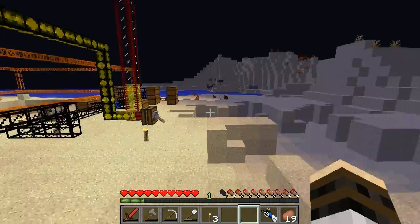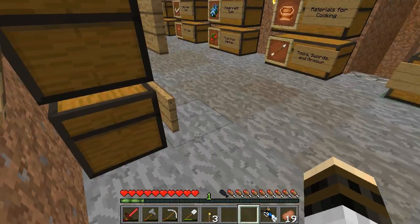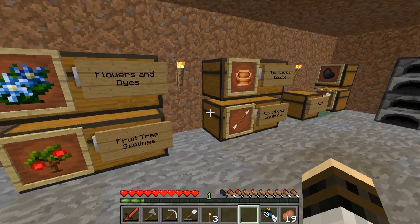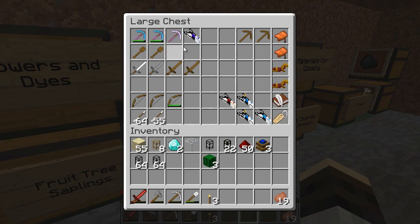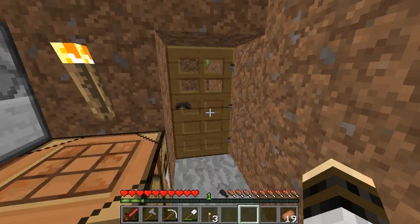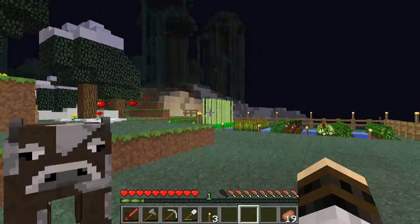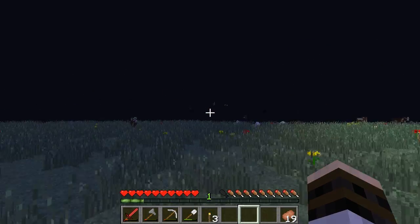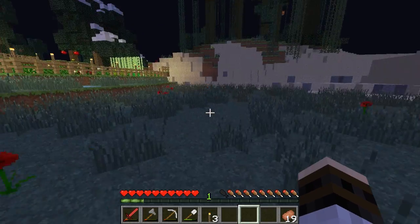We don't really know what we're going to work on next. We should start planning either the vegetable garden or the fruit trees. I kind of want to do the trees first. We just wanted to show you the quarry before it got too far along.